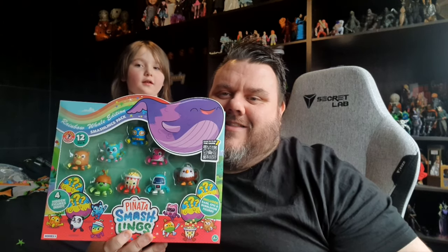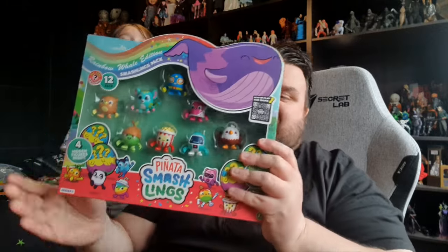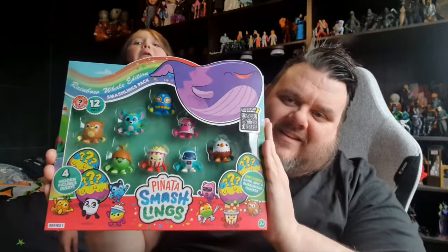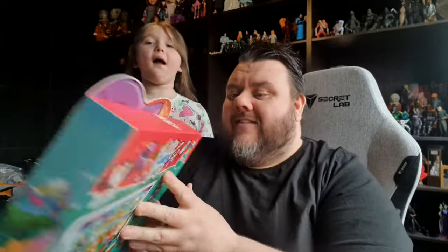Hey guys, it's me — super Zoro — thank you very much for tuning in. I'm here today with Superstar Junior. We're doing some more Smashlings. We've got this big set today with a bunch of figures and also four mystery figures. The packaging says it includes rare, epic, and bubblegum figures — I'm not sure if that means we're guaranteed those inside or whether we're just going to get four random figures.